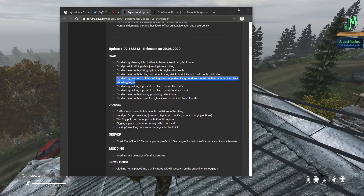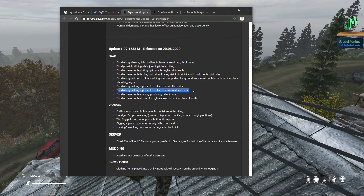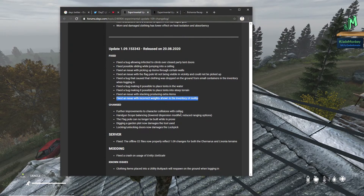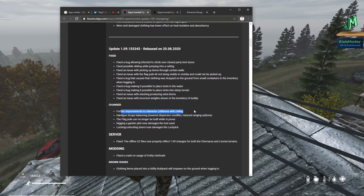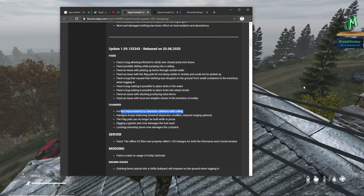Fixed a bug that caused clothing to be dropped on the ground from small containers in the inventory when logging in — that was kind of an issue in 1.08. Fixed a bug making it possible to place tents in the water. Fixed a bug making it possible to place tents into steep terrain — that was bad because the hitbox for the tent meant you couldn't click on it. Fixed an issue with incorrect weights shown in the inventory UI tooltip. Further improvements to character collisions with ceiling.